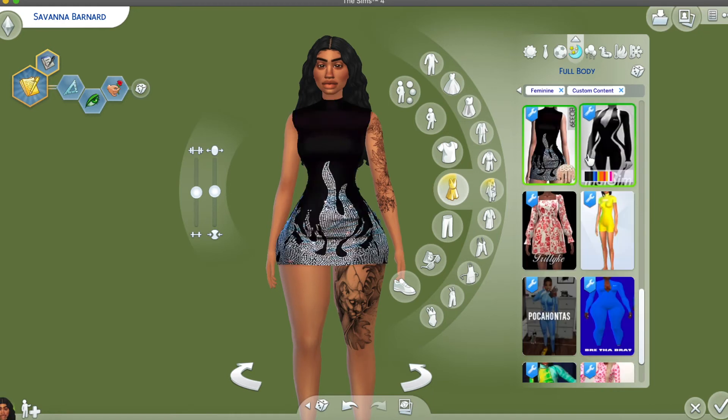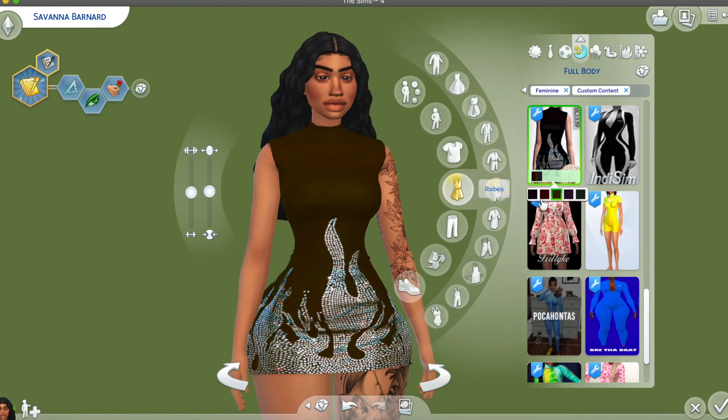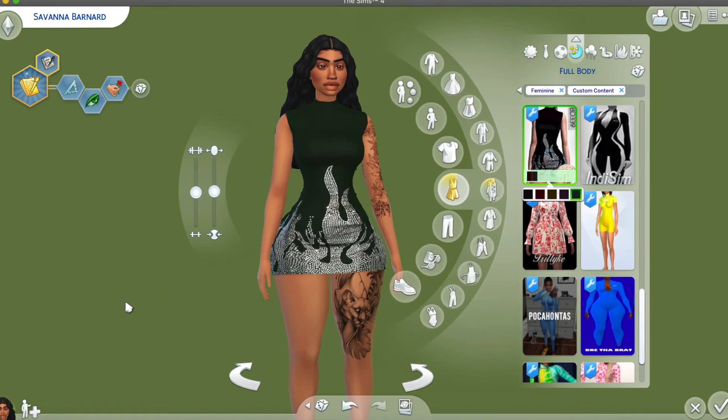The next thing is this flame dress. Let me zoom in so you can see the rhinestones — super pretty. It comes in black, here's the burgundy, and here's an olive green.